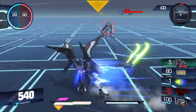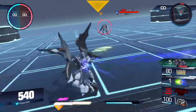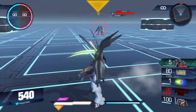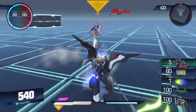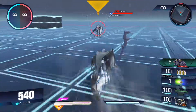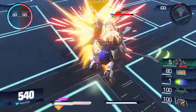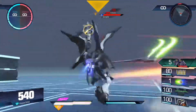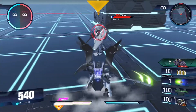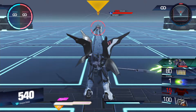Getting into movement: Death Scythe does not have any external boosters like Tall Geese, so there are no custom boosting animations. However, Death Scythe has pretty good boost management if you're trying to move around the field. It also has an additional move that closes in on opponents — R2, the Active Cloak Attack, will close down the wings, dash forward, and kick.